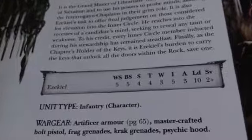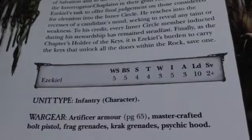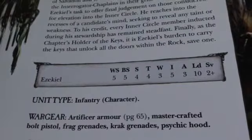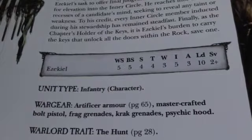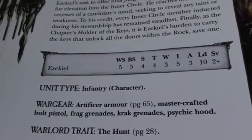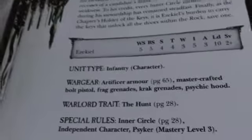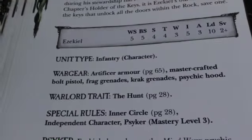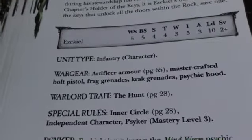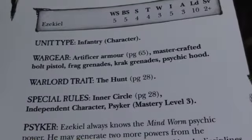Next is Ezekiel — he is your Chief Librarian, the Tigurius equivalent. It's a slightly buffed Librarian profile, more along the lines of a Captain really: WS5, BS5, S4, T4, W3, I5, A3, Ld10, 2+ save. He has Artificer Armour for a 2+ save, a Mastercrafted Bolt Pistol, Frag and Crack Grenades, and a Psychic Hood. He has the Hunt Warlord trait, which is very useful — you gain an extra victory point if your Warlord or his unit slays the enemy Warlord. He's an independent character and a Mastery Level 3 Psyker, so he's going to get a lot of powers.